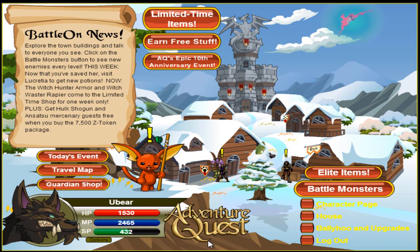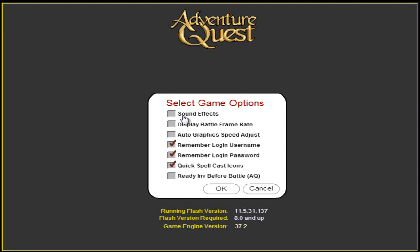To do that, you click options next to your character's portrait in the bottom left hand corner, and then click more, and it will show you a lot more options, including things like sound effects.